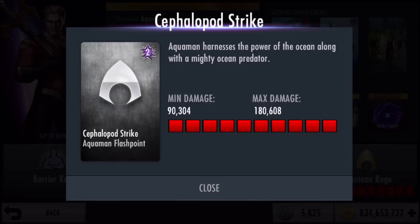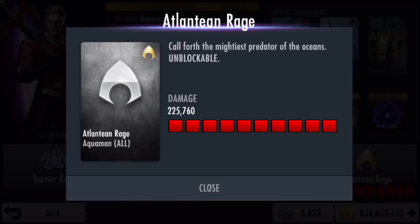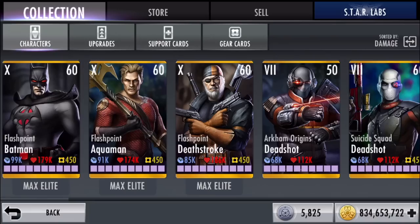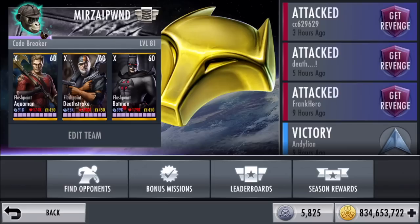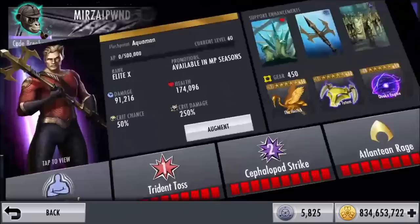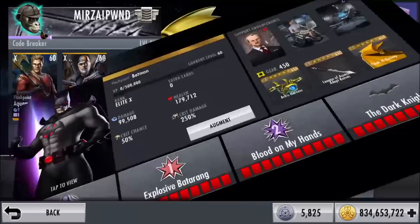Special 2, Cephalopod Strike, has Aquaman harness the power of the ocean along with a mighty ocean predator, maxing at 180,000. Special 3, Atlantean Rage, is 225,000. I went ahead and maxed out level 60 breakthrough these characters for this week's account in the description - be sure to log in quick. I named the account 'Mirza' so you'll know it's me. Here's the gear: Aquaman has very nice gear, Flashpoint Deathstroke has nice gear, and Flashpoint Batman really needs his gear.